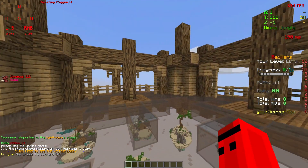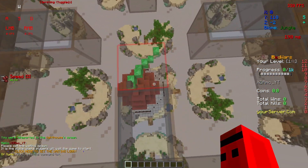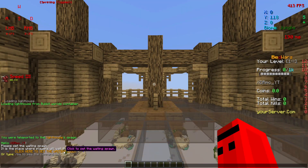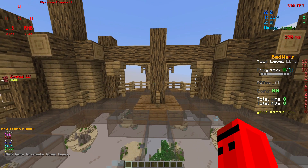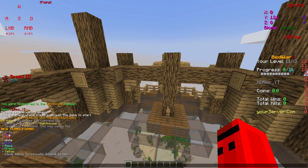Okay, so we are in the world now. Let's make our lobby here. You can click this to make it your waiting lobby — there you go. It auto-generates teams for you.